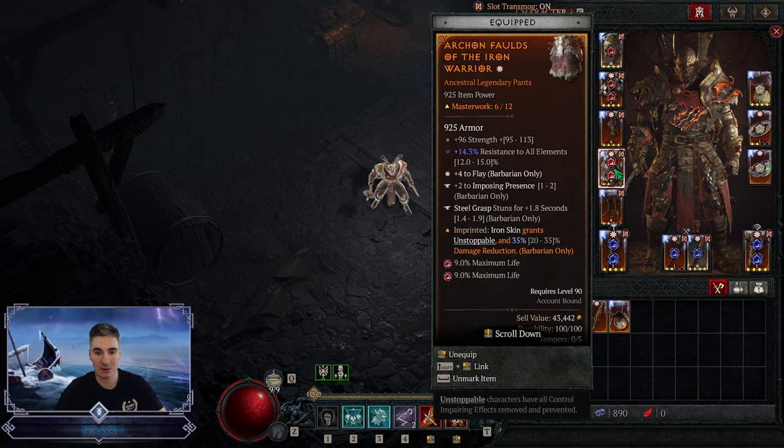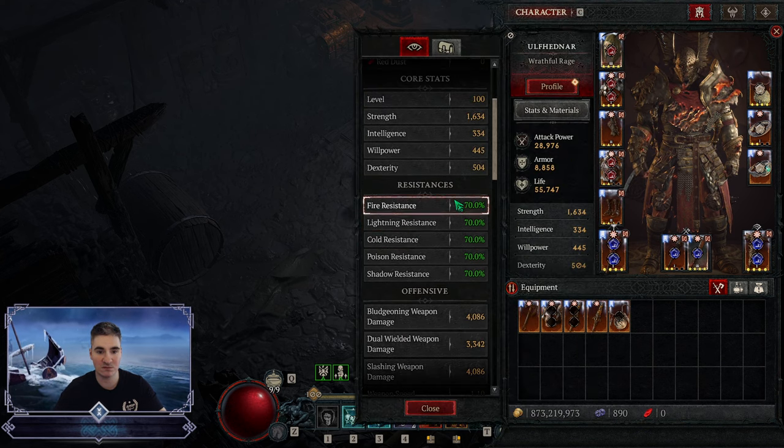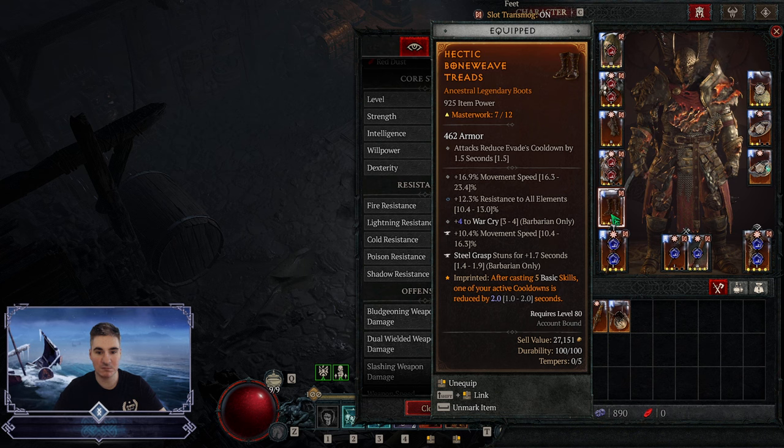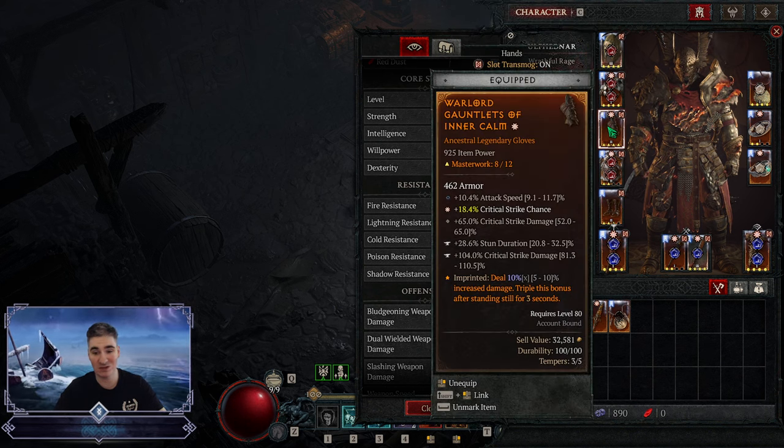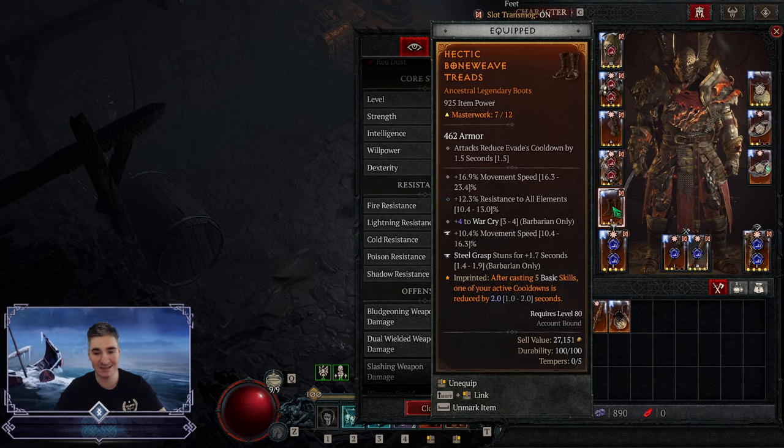On the pants we're using the Iron Skin aspect I already talked about. Imposing Presence with a greater affix, all resistances, and strength to solve out the resistances. I also have all resistances on boots. We get Warcry and movement speed. The tempering isn't the best — I would like to get Concussion twice because I don't have it on gloves or pants so this temper should have been Concussion but it didn't land. We go with Hectic for cooldown reduction which guarantees good uptime for the shouts.